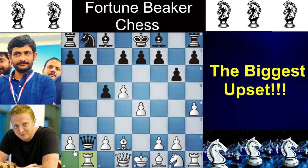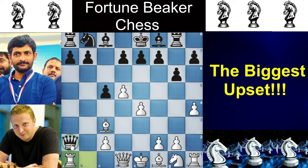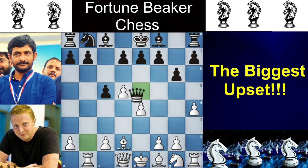Now Rook to B1 — it is actually a trap. Simon is offering the A2 pawn, which is not good to grab. Because if you take it, Bishop to C3 comes, you have to defend your Rook, and after Rook to A1 your Queen is just lost. Shahzib Khan avoids the trap and plays Queen to E5, which is the best move in this position.